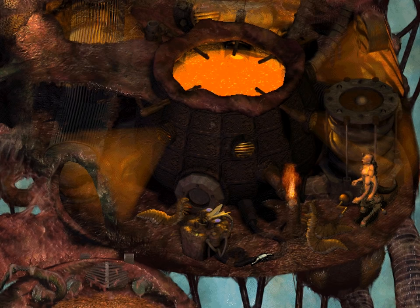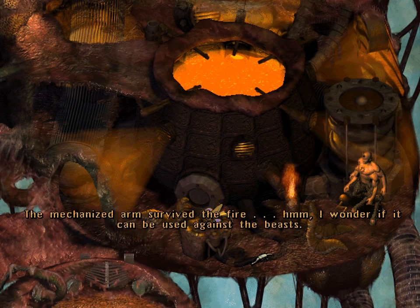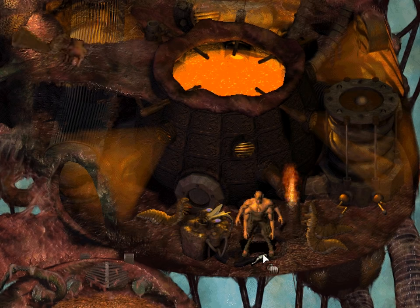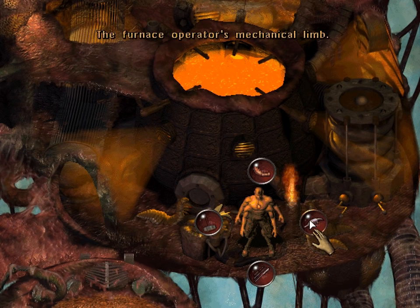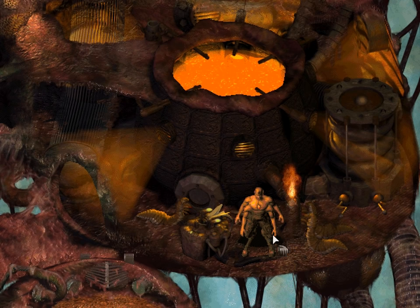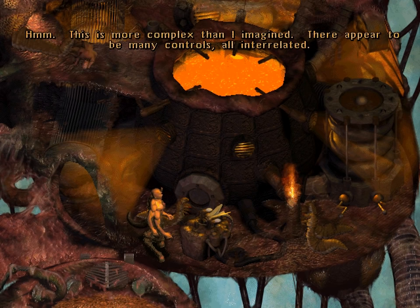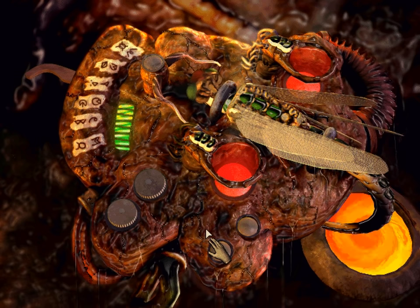I guess what he was doing was not too important, considering they're still just using the furnace. The mechanized arm survived the fire — I wonder if it can be used against the beasts. The furnace operator's mechanical limb. Don't know what we'll need that for. This is more complex than I imagined — there appear to be many controls, all interrelated. I guess there's an insect that actually is part of their control panel. That is weird.